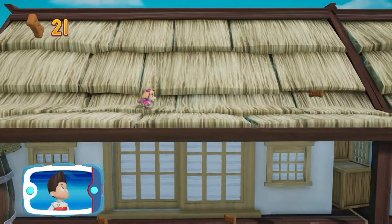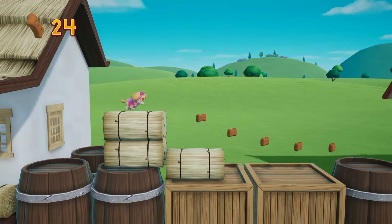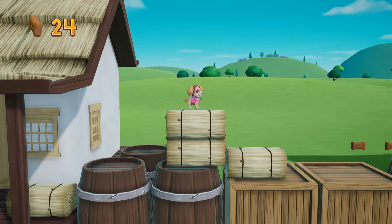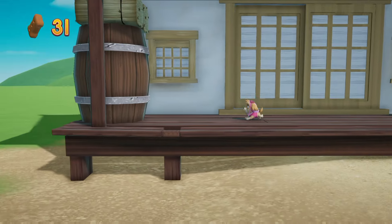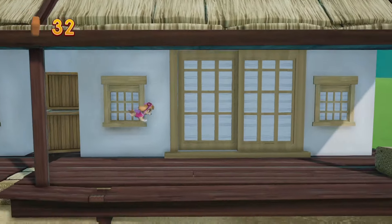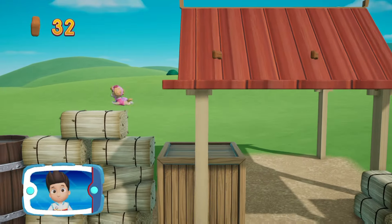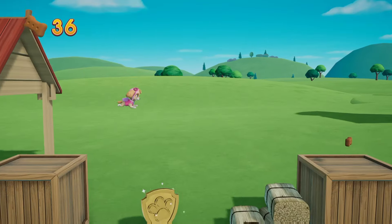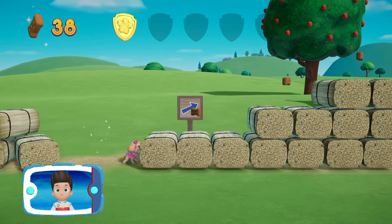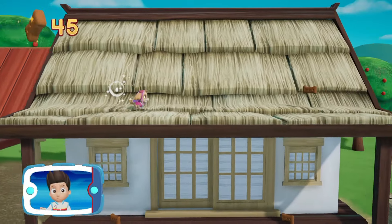Find all the pup-tacular! You did it! There's a golden paw print! A golden paw print — you got it! Collect all of the golden paw prints that you can find! The sheep are somewhere along this path! Follow the path to find the sheep!